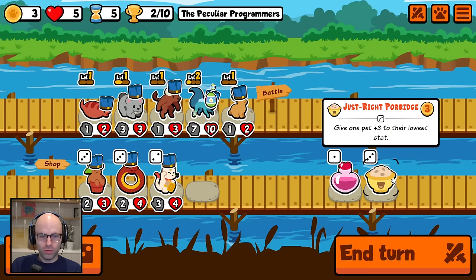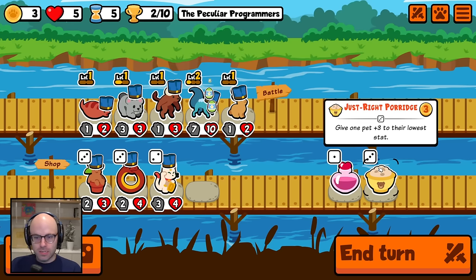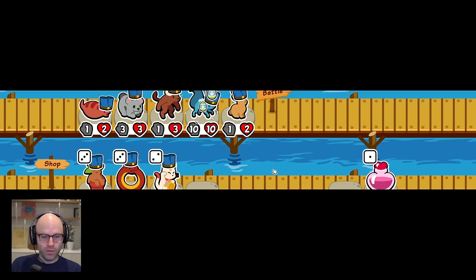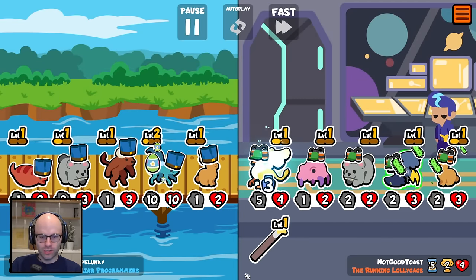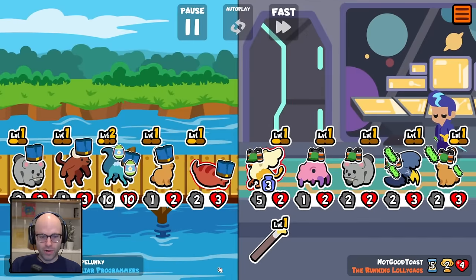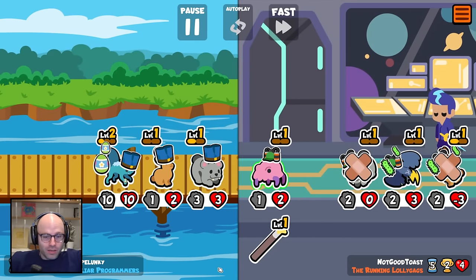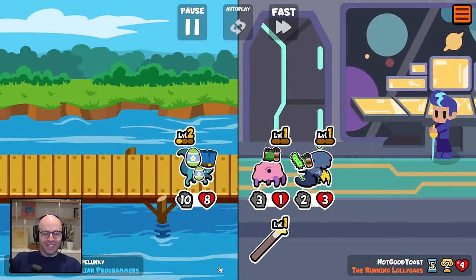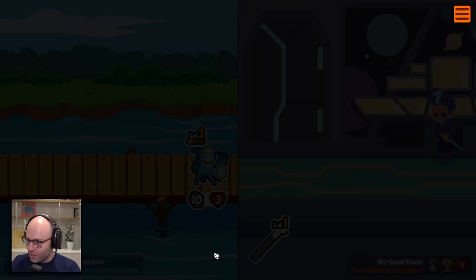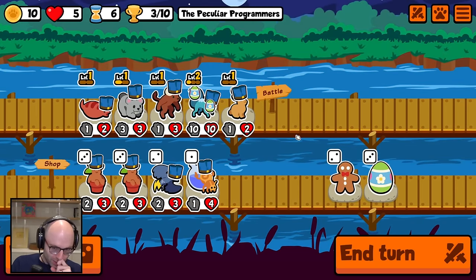Inch by inch, row by row, gonna make this garden grow. Give one pet plus three to their lowest stat. If you're sticking around, why not? One big unit never goes out of style. And one thing they don't have in this pack is Death Touch. They got their own Jackrabbit here, but we're gonna shoot their Jackrabbit with our Jackrabbit. That's why we didn't put our Jackrabbit in the final position — because I did that on stream 20 times today and it didn't work out for me. Now we're cooking with gas.